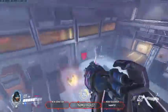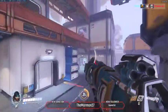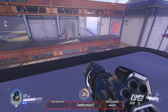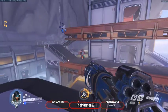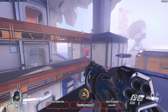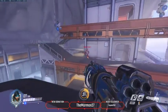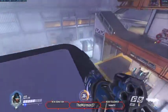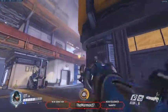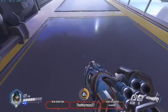Okay, number one: how to deal with hitscan. People think that hitscan is like the death of Pharah, but in reality hitscan is really easy to deal with as Pharah. So say there are hitscan players on the high ground - you wait for your conch and your shift, and then you 180 and you conch.